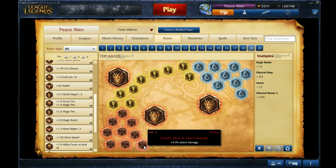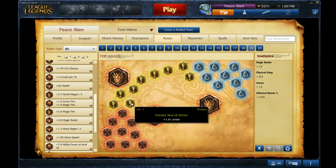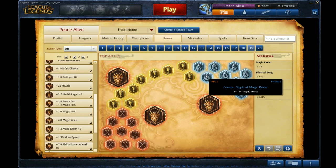I have AD Reds because Lee Sin is an AD champion, and AD Reds help him deal damage, help him clear, help him do everything he needs. I have Armor Yellows because you're in the jungle and the jungle does physical damage. I have Magic Resist Blues just for defense.